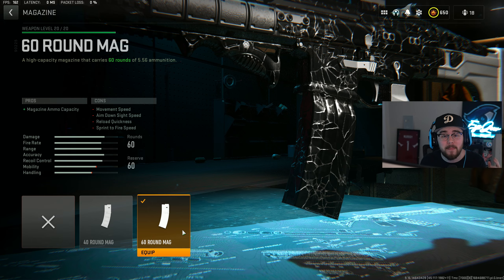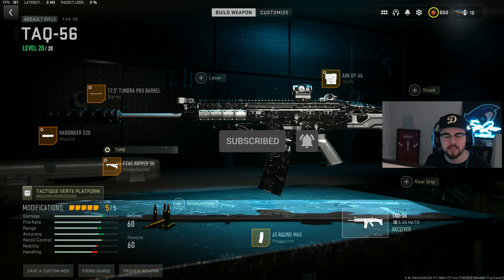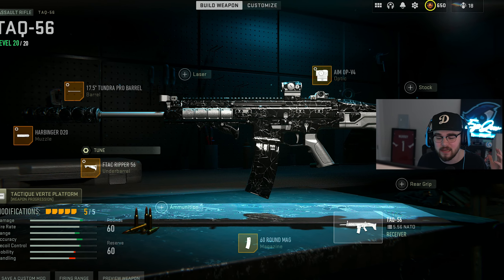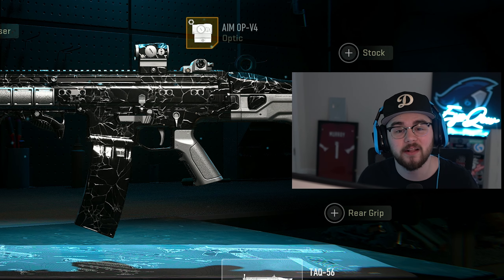For the last and final attachment, we have the 60 round mag — increasing that mag capacity so you don't have to reload after every single kill. Overall, that's my full build for the TAC 56 assault rifle in Warzone 2 Season 3 Reloaded. Like I said, it caught a nerf but it's still absolutely disgusting and a viable option in the current meta. Give the full build a try — without further ado, tap directly into the gameplay.